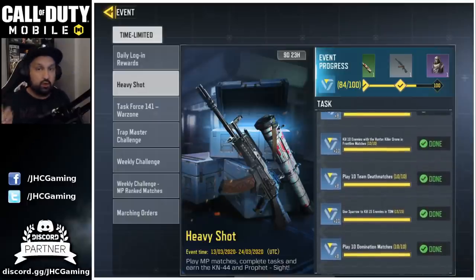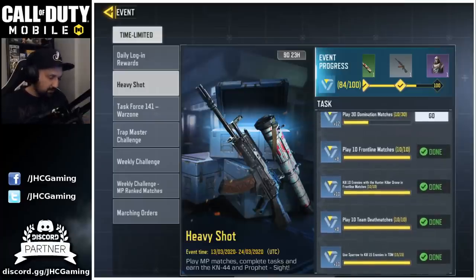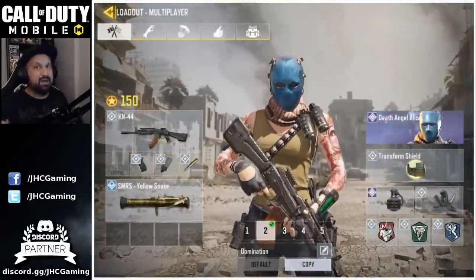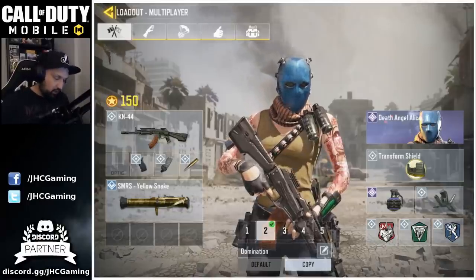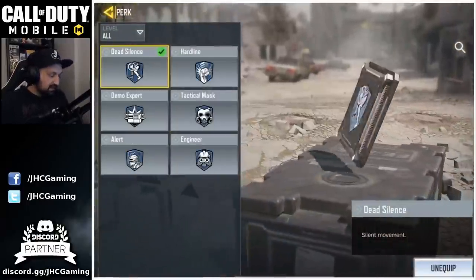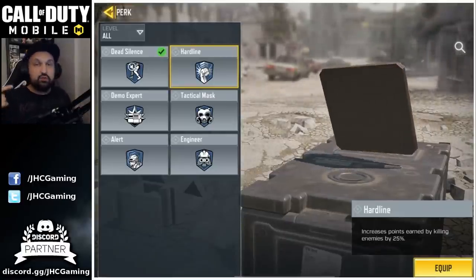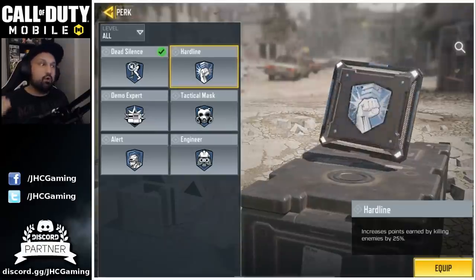Once you're done, if you get your 15 Sparrow kills before 10 TDM games, finish your 10 games because you need to play 10 for that achievement. Then move to frontline — you need 10 kills with the Hunter Killer drone and play 10 games of frontline. Quick tip: if you want a better chance at getting those 10 kills with the Killer Drone, change your last perk on your loadouts to Hardline. That way you get to your Killer Drone faster with more opportunities to use it.